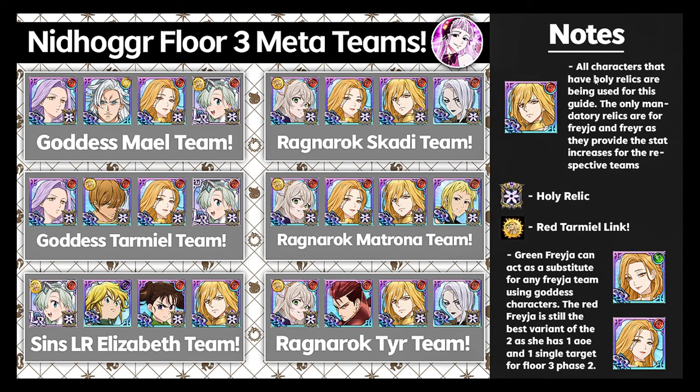For the notes: all characters that have holy relics are being used for this guide, and the only mandatory relics are for Freya, as they provide stat increases for the respective teams. If you're running a team for Nidhogg and don't have Freya's relic, you'd have to substitute Freya for another character — like Red Tarmiel — who gives a certain amount of stats to teammates. Without Freya's relic, you can't run regular Freya because she needs the relic to have the bonus.